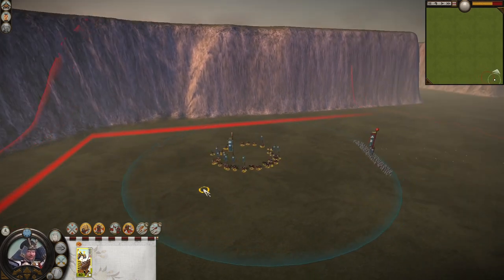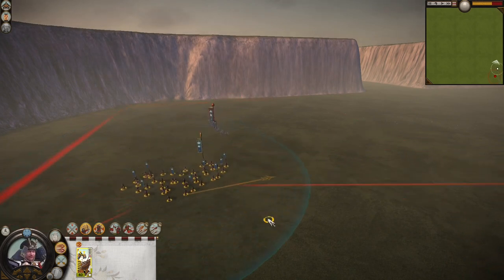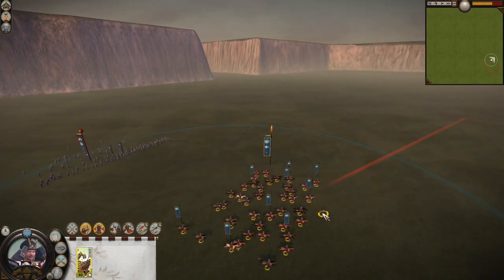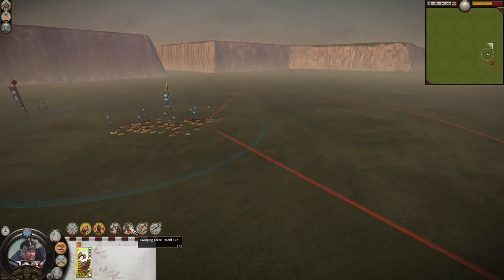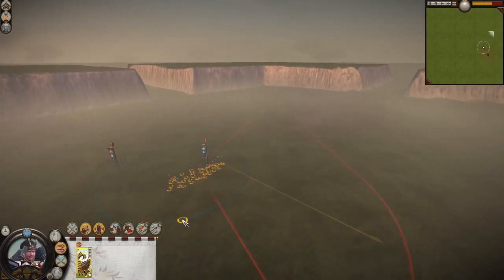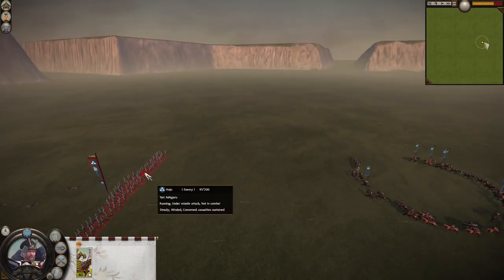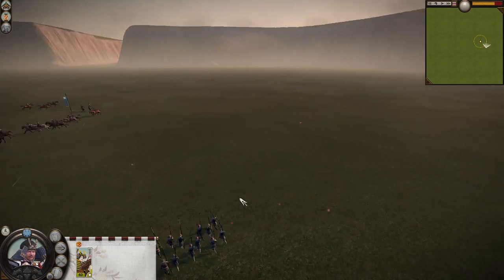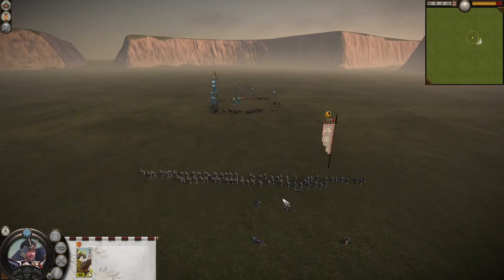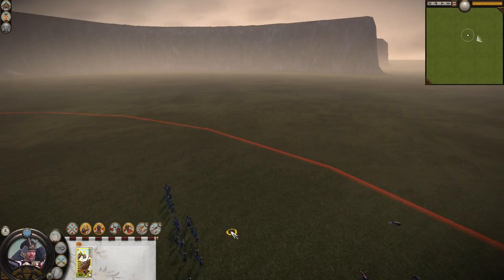The only danger to them is getting cornered. So in this case we gotta help them out a little — send them away. I didn't activate swooping crane again. Come on guys, a bit more far away. Now swooping crane again. And as you can see, they can keep their distance all the time and constantly keep firing at the enemy.